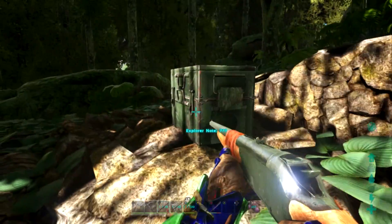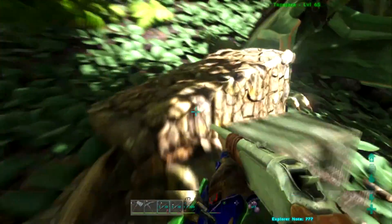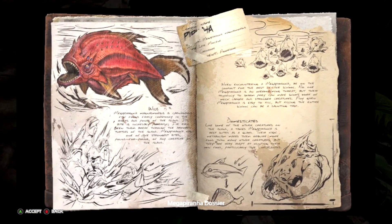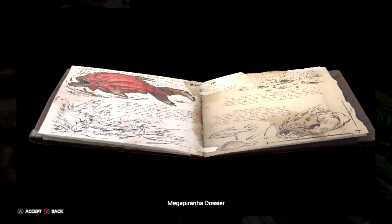We came across this — I actually came down to get a crate, a green beacon, and we found an explorer note, which is the piranha. The mega piranha is here. So this is the first explorer note — I've heard of them, I've seen videos on them, but never knew what they were. They look pretty cool, like 3D representations of the explorer notes and stuff.